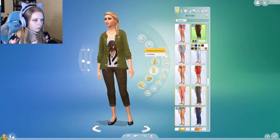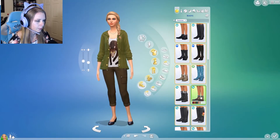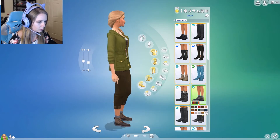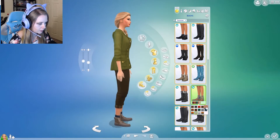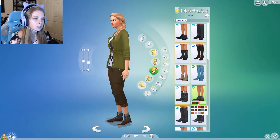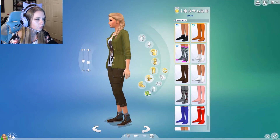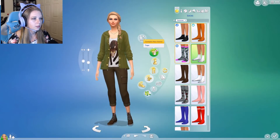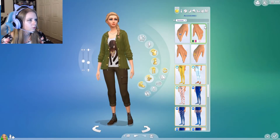We'll get her some hiking shoes. Let's look at the boots first — my hiking shoes actually have a little bit of pink on them, not super girly but not super fancy either. I like the dark colors. It almost looks like she has socks on already, so we'll just go with plain socks. We'll get rid of the necklace — she doesn't need that in the wilderness — and she won't need a ring.